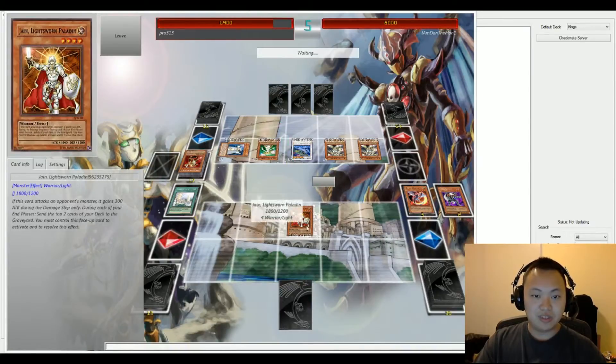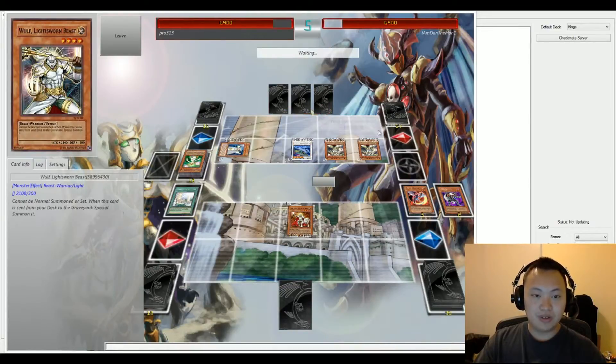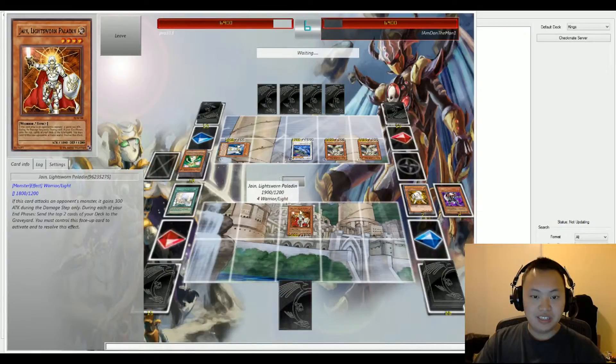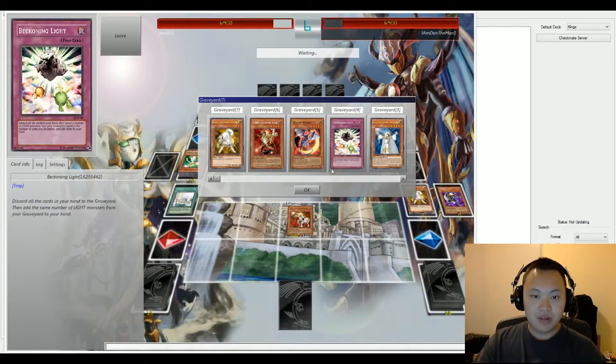Jain of the Lightsworn is summoned onto the field and attacks into the Summoner Monk. Jain's effect triggers, discarding a couple of monsters.